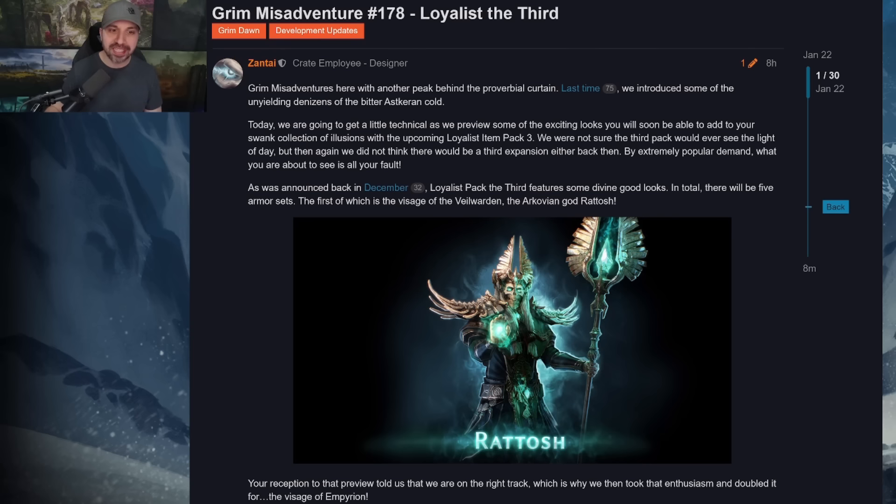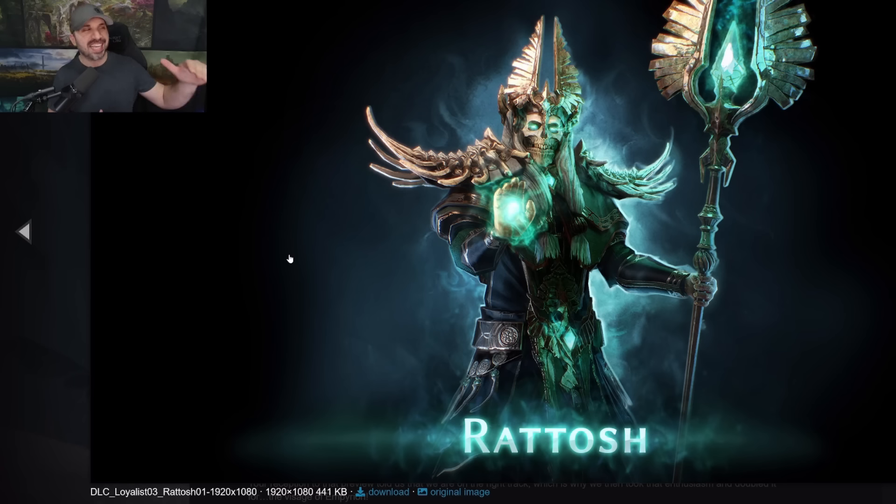As was announced back in December, Loyalist Pack 3 features some divine good looks. In total, there will be five armor sets. The first of which is the Vile Warden, the god Ratoosh — I don't know how to say it now. This one is nice and it's also my least favorite, but if it's like nine, eight, and seven, this is still a good armor set. It is just my least favorite out of them.